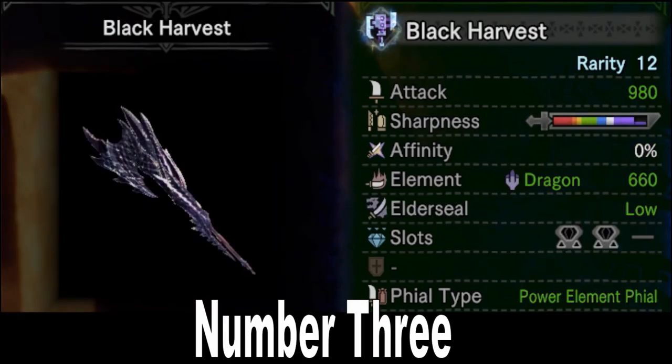Number 3 is the Black Harvest, the Alatreon Switch Axe. 981 raw is pretty darn good, but the main selling point to me, as always, is extreme amounts of purple sharpness — you're basically never going to run out of sharpness using this thing. Neutral affinity and a very impressive 661 dragon, plus two level 2 slots, and a power element phial which serves to sharpen the weapon's dragon-slaying identity, give us a Switch Axe that is a great all-arounder that you'll never have to sharpen and that destroys dragons like nobody's business.